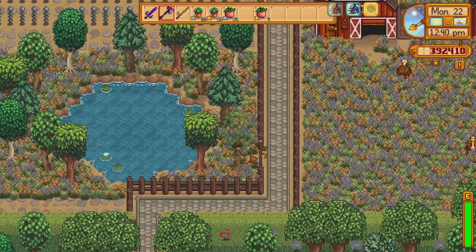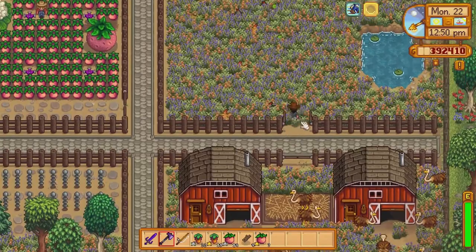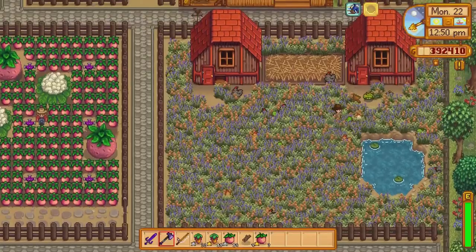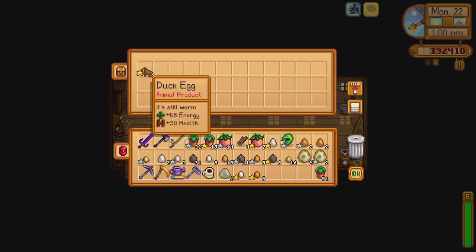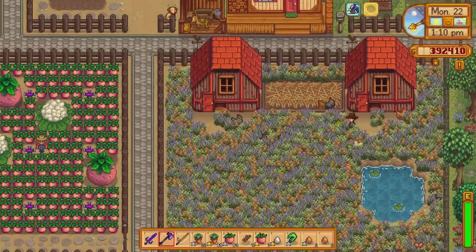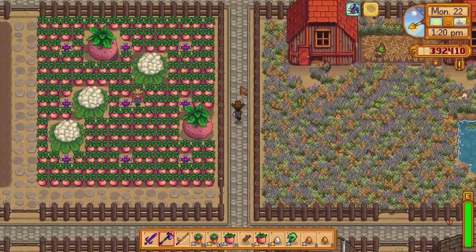Regardless of whether or not you believe that the farmer is trapped in purgatory, Stardew Valley is a beautiful depiction of how our actions can affect the people around us. If you take the steps you need to take to improve your life, then the people you care about may be inspired to do the same thing. It's normal for us to feel unimportant — there will be moments when we feel worthless, when we feel like we don't or can't have any value. But it's important to at least give ourselves the opportunity to accept that there are good things in our lives. By embracing these good things and putting in the effort to improve our situation, we can do things we never thought we could do and achieve things we didn't think we were capable of. And in doing so, we may inspire the people around us to make positive changes to their own lives.